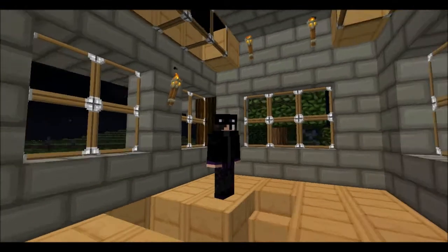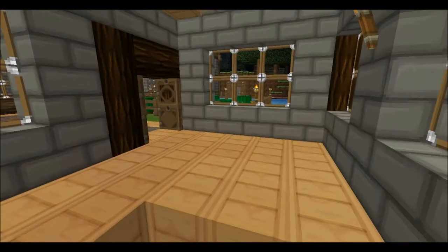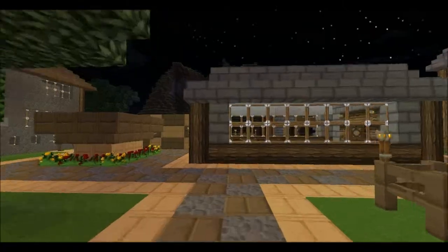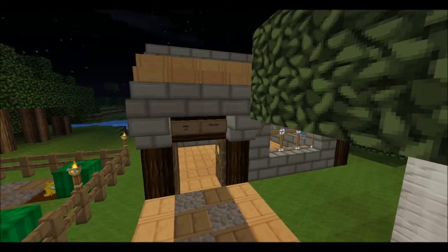Right, here we are, we've got to my station. This is the train station. When you get here you go up these stairs, and on the way up we've got my little station, which is the station itself.